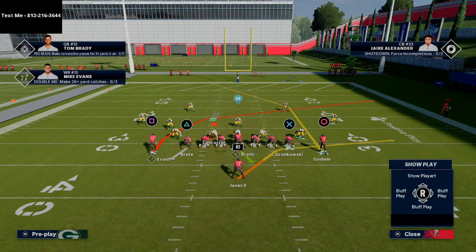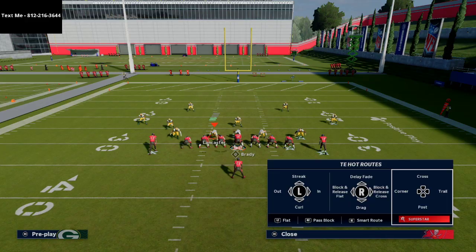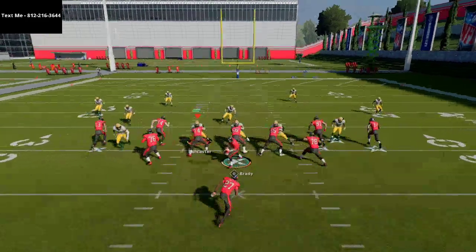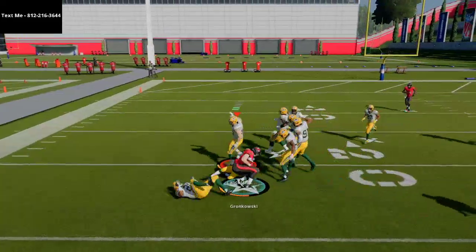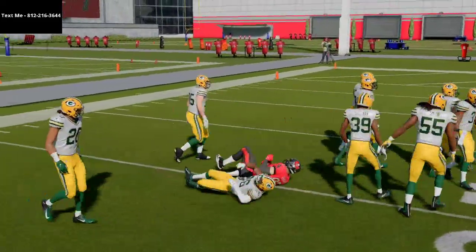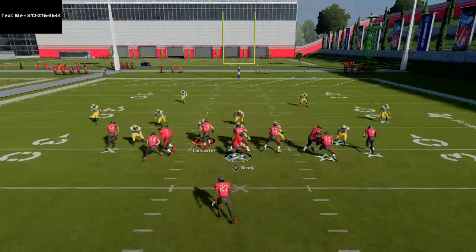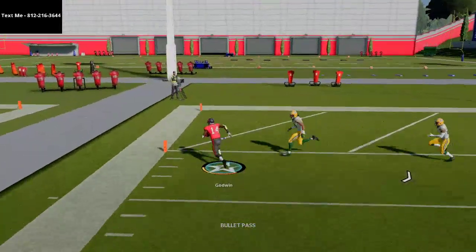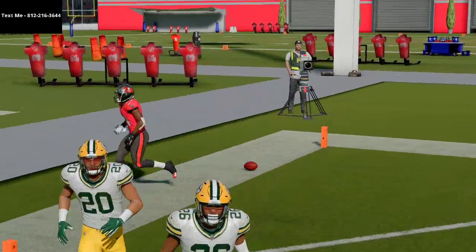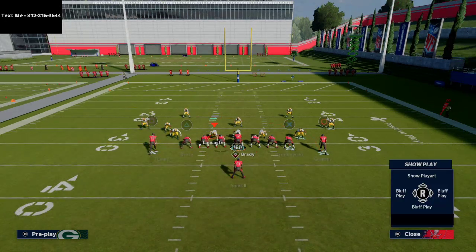I could flip the play and have the same thing on the backside, which is huge within this offense. With PA cross, I like to put two drags on my tight ends. These double crossers out of ace close are really, really good — a nice quick read to get the ball out fast. I typically leave the play action on because it gets you better blocking and you don't get user rushed as much. Play action blocking is probably some of the best blocking against under center style blitzes.